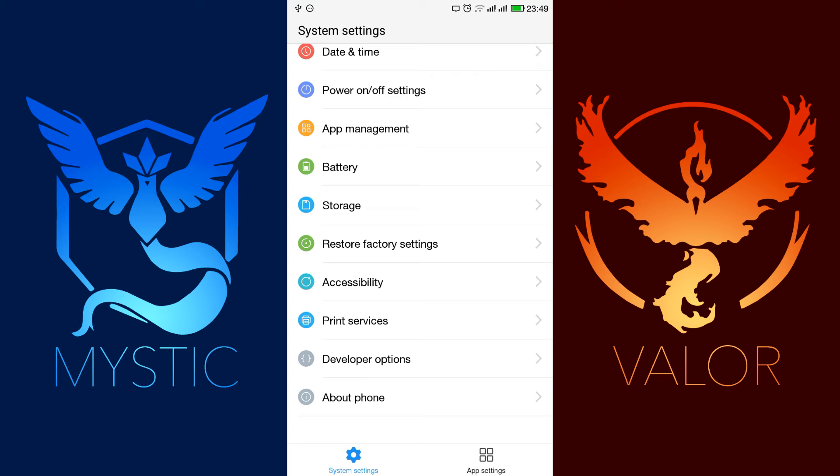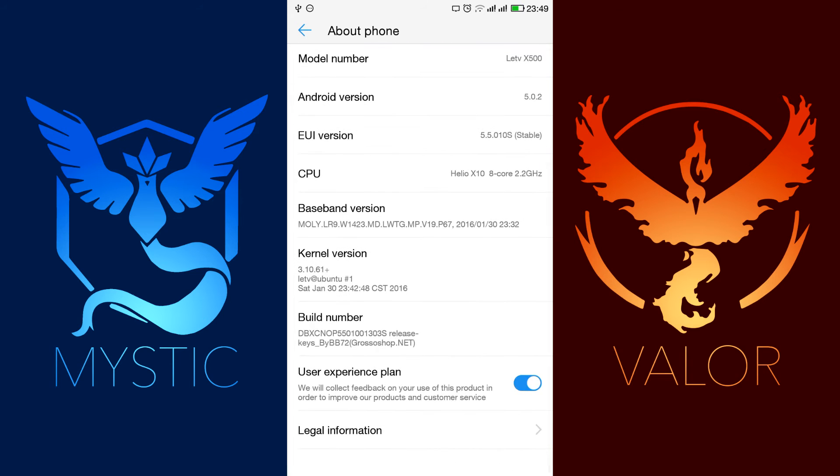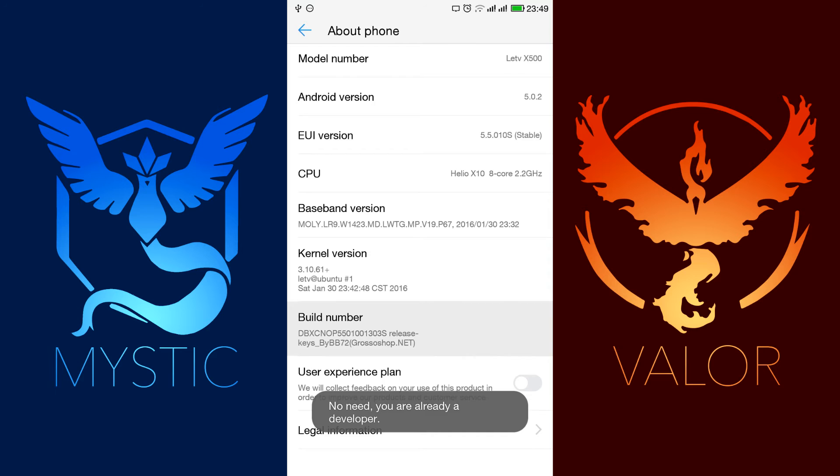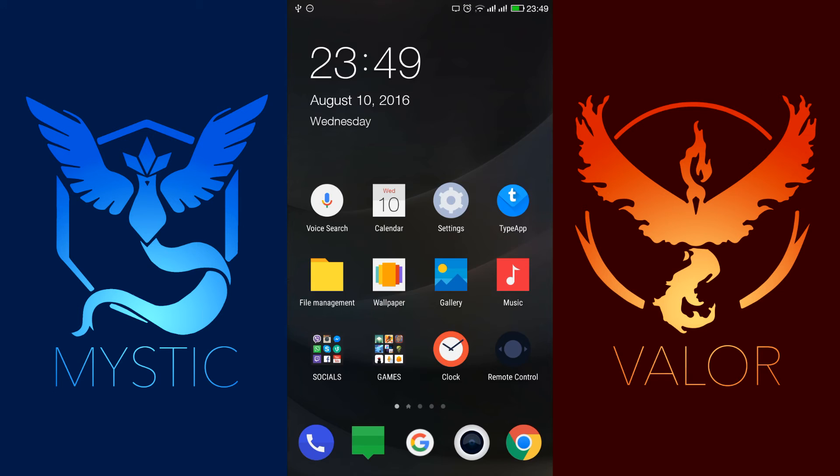If you don't have Developer Options enabled, you can enable it by going to About Phone, scrolling to the bottom, and tapping the build number seven times. Then it should appear.